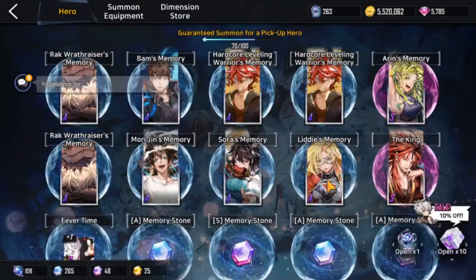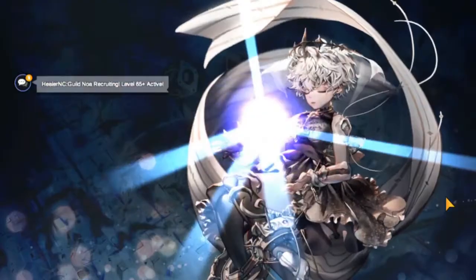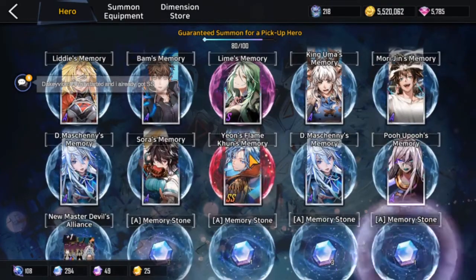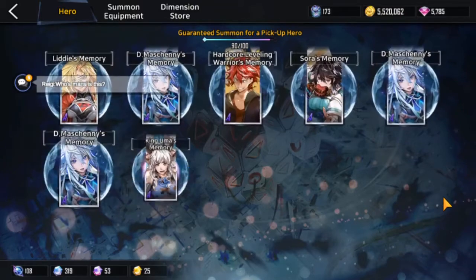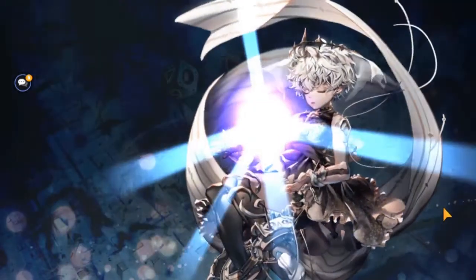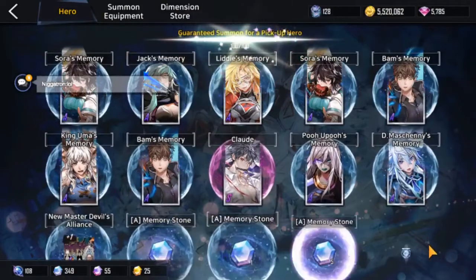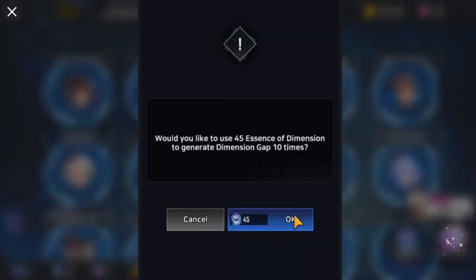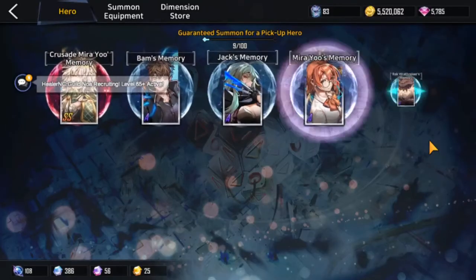We're still gonna get new heroes. Oh my god, come on, another Mira! We got Kun — pretty good, I want him too. All right, let's carry on. Oh shit, this one is bad. Okay, let's not waste any more time. Mirayu, come on, more dupes of her — I need you, Mira. So we're gonna have a selector right here.